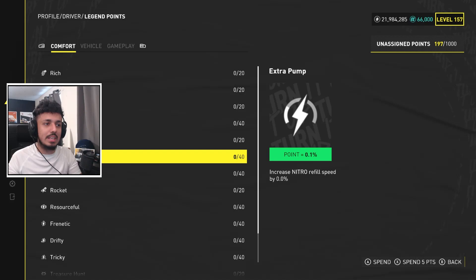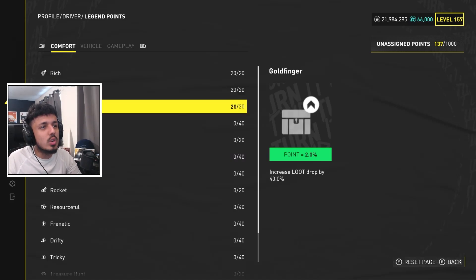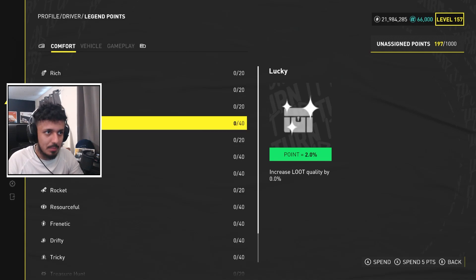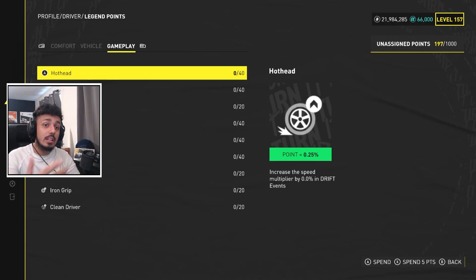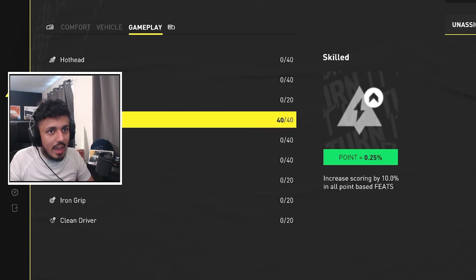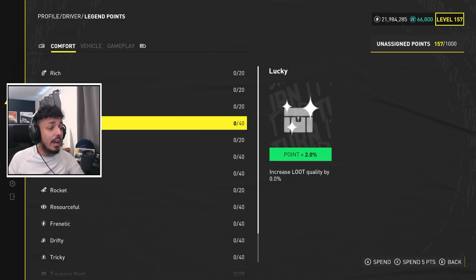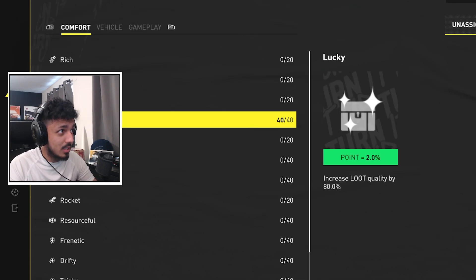You're probably going to be rationing your points to begin with — putting them on and then resetting the page when you need them on something else. For instance, if there's a skill event like slalom or aerobatics — any kind of point-based skill — you want them all on skill. If you're specifically grinding for higher quality parts, you'll want the parts quality bonus, which by the way they really need to buff — it does almost nothing.